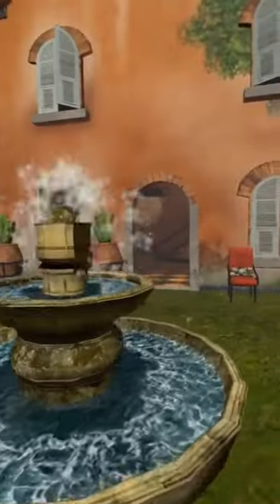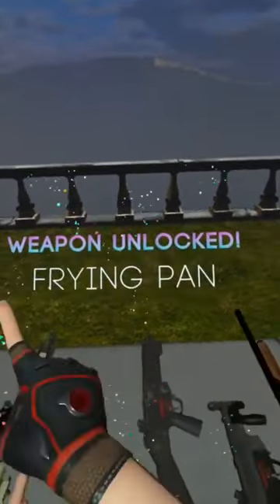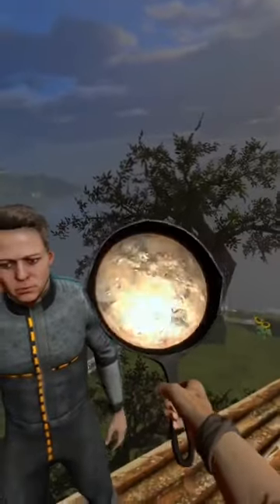Once you load into Tuscany, make your way over to the other side of the house. On the other side of the house, you'll see a couple of tables with a bunch of weapons and of course the frying pan orb. Grab it and pull it apart, and you'll have unlocked the frying pan in your item spawning menu.